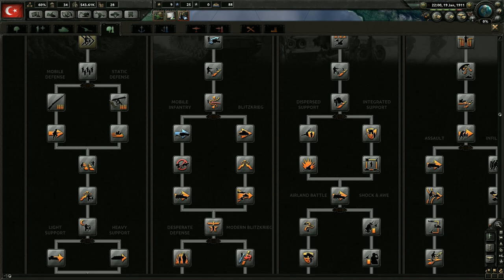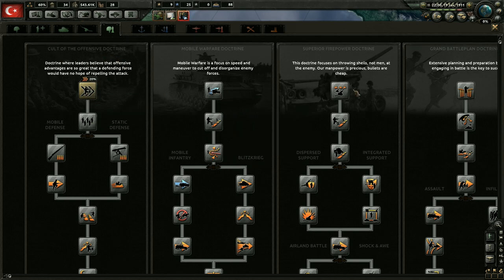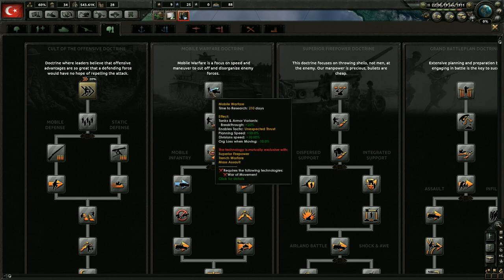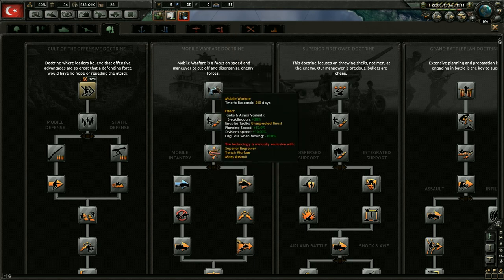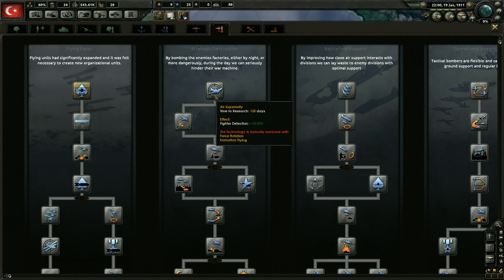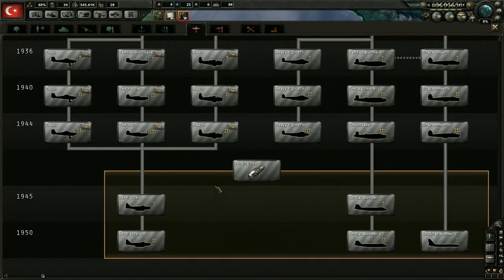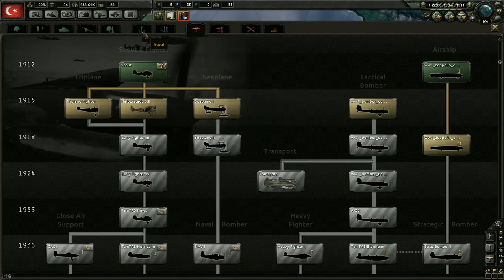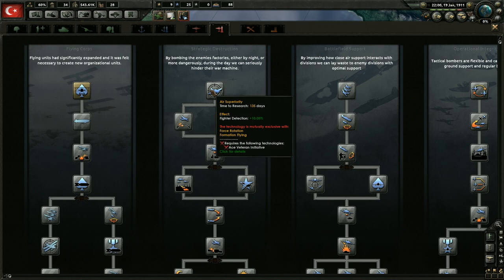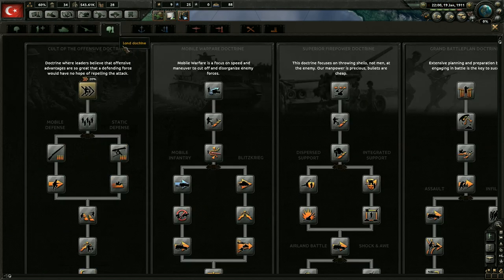I can get mass charge here for the cult of the offensive doctrine, but I can't get any of these other ones. If you hover over it to see why, it says it requires the following technology: 'war of movement.' The same thing applies to the naval and air doctrines as well - they require specific prerequisite technologies. So I'm not entirely sure where those are. I'm not going to research any of these until we find out if that's the deal.